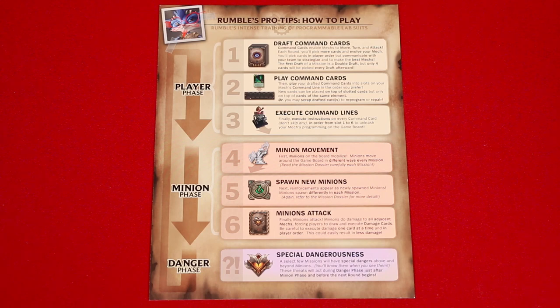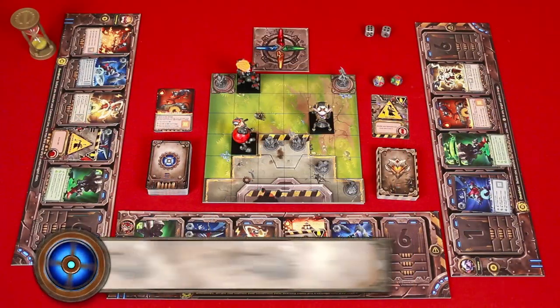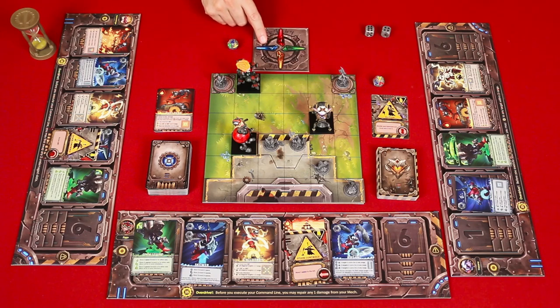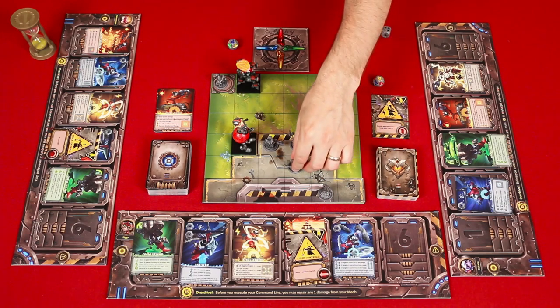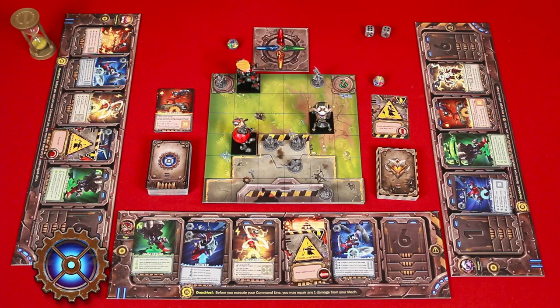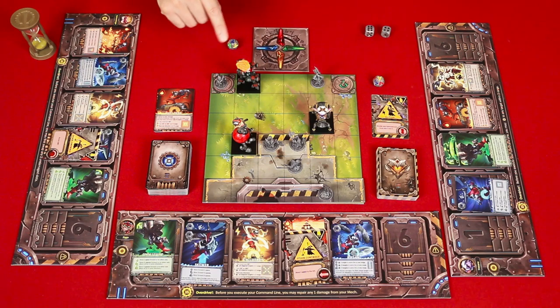From now on, and for the rest of the games you play, you'll perform a minion phase after the player phase, which is also broken into three steps, starting with minion movement. Each mission gives you instructions for any unique behaviors the minions may have. In this case, we're told to roll a rune die, and then we move all minions one space in the direction showing on the compass that matches the color rolled. Keep in mind, minions can never move into an occupied space, which means they can never push other minions or mechs, and they can't move off the board. After moving, new minions typically spawn as explained by the scenario, but not for this one. Finally, minions attack: starting with the first player, they count the number of minions adjacent to them, but not diagonally, and draw and fully resolve one damage card for each.